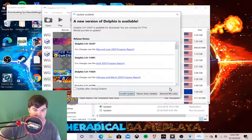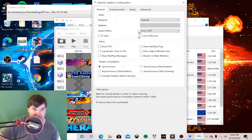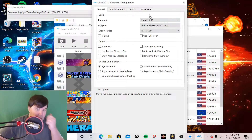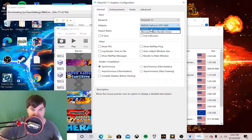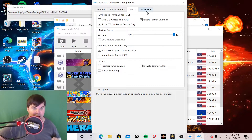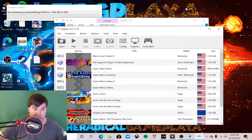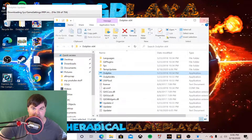Now we need to go into Graphics. You can select your graphics card however you want - mine is a GTX 1660. Now go into the Hacks tab. As you can see there are a bunch of options. To get rid of the white line glitch, go to "Other" and find "Vertex Rounding" and enable that. That should fix the issue. Go ahead and close it out.